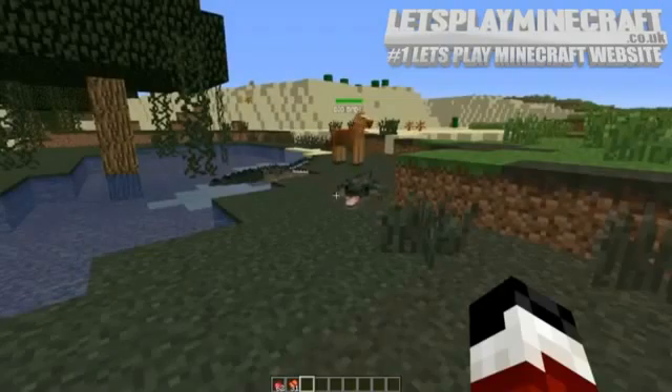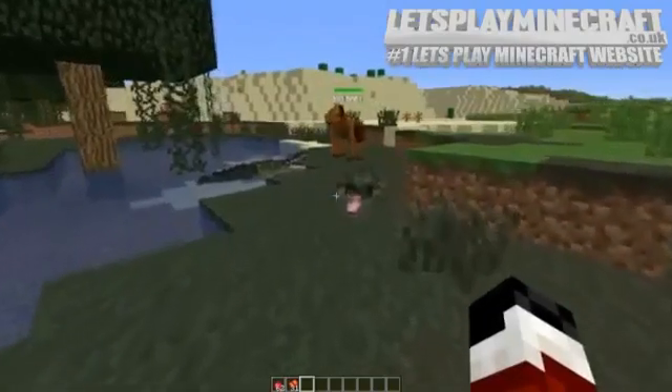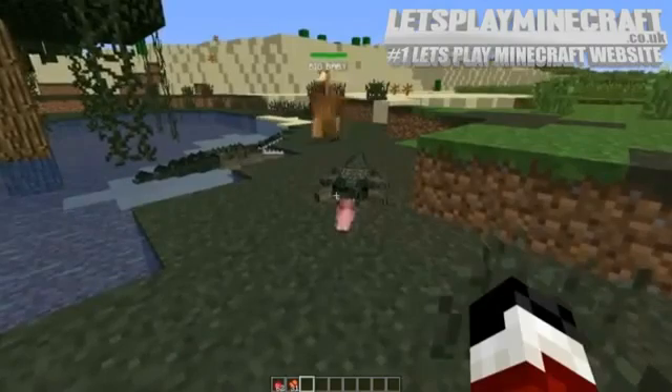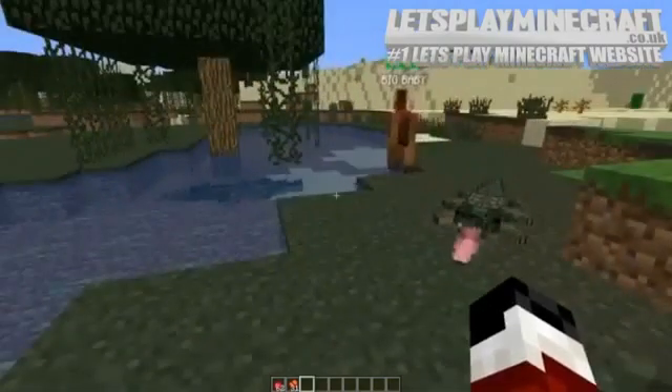Obviously you have to treat these animals as if they were actually here. You would not go up and just start punching a crocodile in its mouth. Its mouth opens wider the closer you get — it's a bit angry, even though Big Babby is just throwing it about like a child.